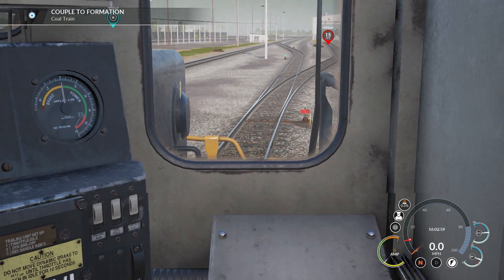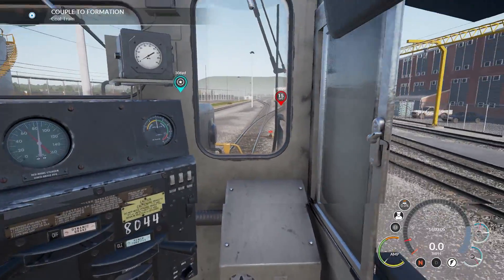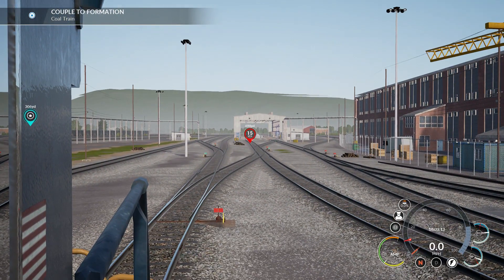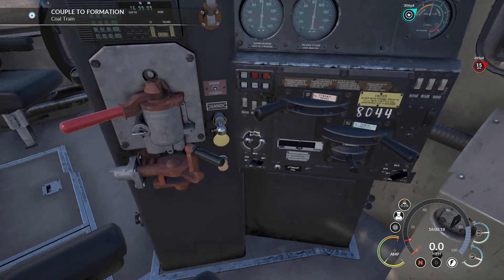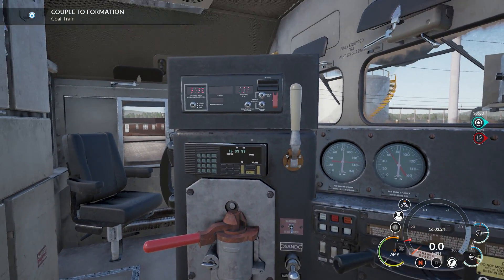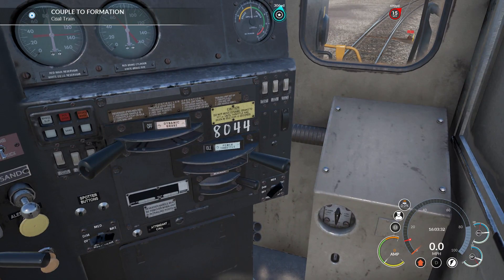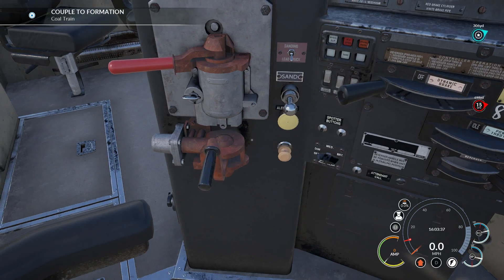Couple to the coal train. Let's have a look at that - make sure it's fine. Yep, that's going that way. I need to now figure out what I'm going to do - I'm just going to look out the window and make sure that is the train I'm going. That looks good. Bell, bell, bell - there's the bell on this train. We're going to stick that in forward - dynamic brake off, automatic brake off, independent brake off.